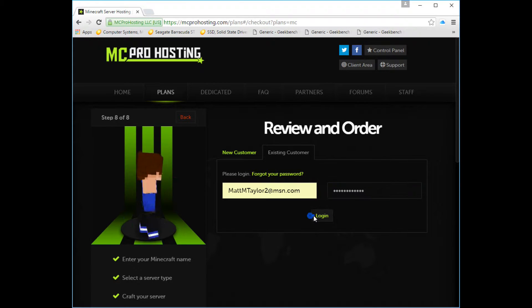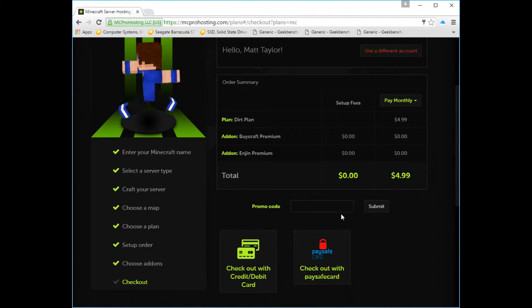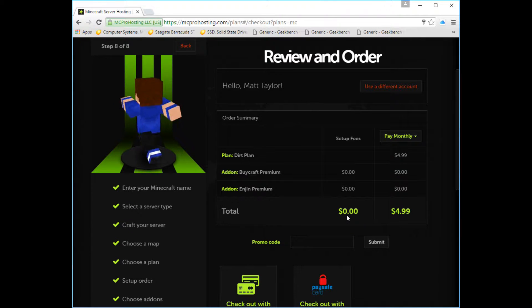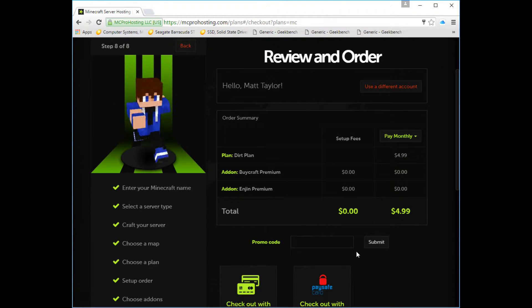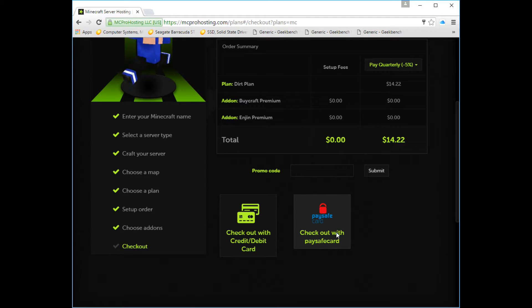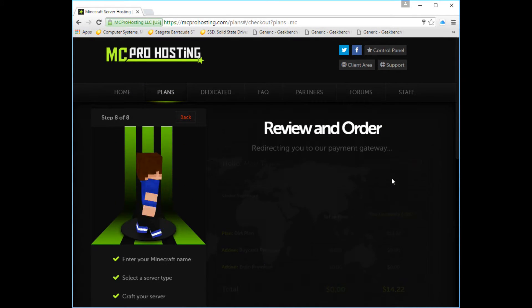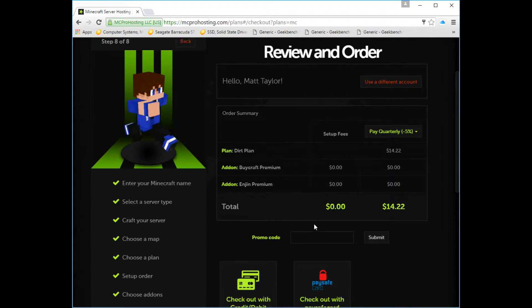I'm gonna get my password and put it in. This is where you would have the payment option. The next step is to review your order, and then the next stage is to pay for it. They used PayPal as a payment but like I said in the beginning, they got rid of it for some odd reason. We're also gonna change it to Quarterly — it'll save you money in the long run. They also have this new PaySafe, but it doesn't really work.